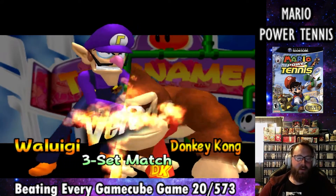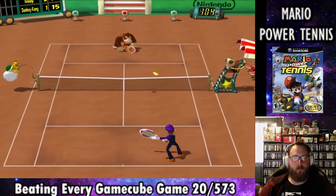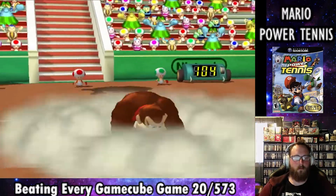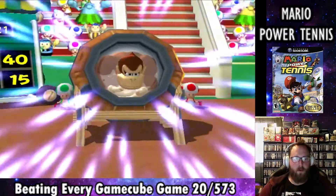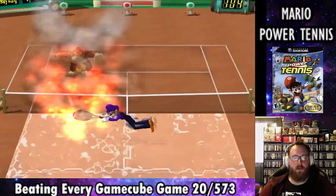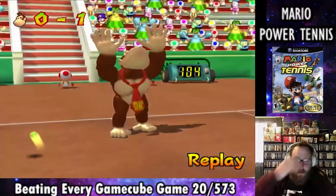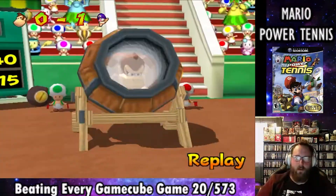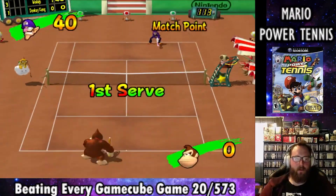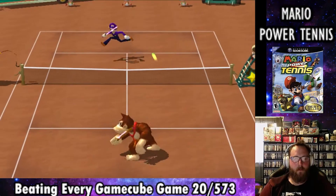Donkey Kong has a power move where he puts himself in a cannon and shoots himself at the ball — and does it come out fast. So I had to use my defensive power to keep from getting scored on. We win the first set off this exact move, as he's too slow to react to our hitback. Without much trouble, we're able to win the next match and secure ourselves a spot in the finals for the Fire Cup.